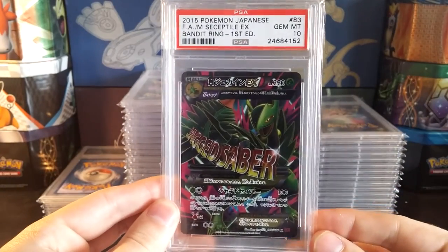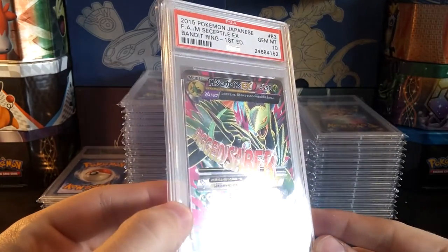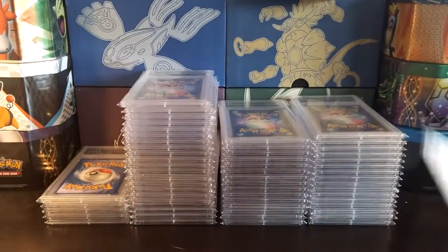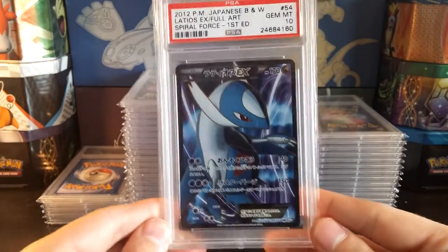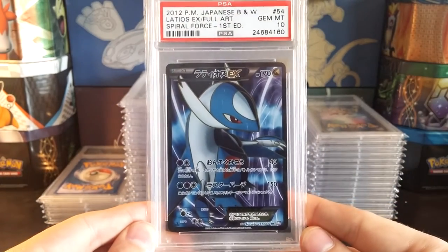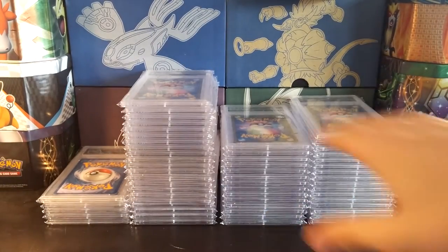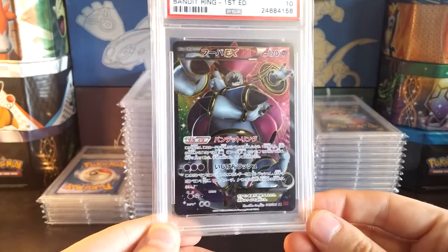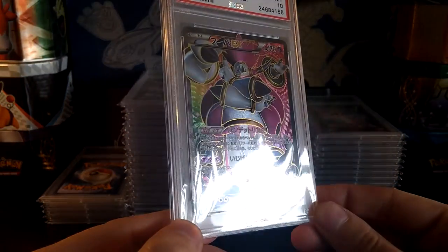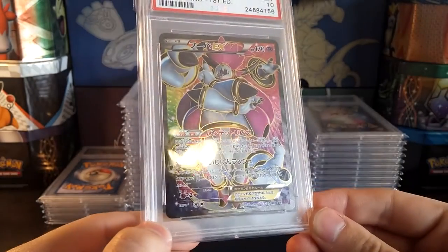Gem Mint 10 Mega Sceptile EX from Bandit Ring — pretty nice there. Gem Mint 10 Ladio CX from Spiral Force, first edition. Check that out. Hoopa EX, another first edition card — just beautiful, awesome.